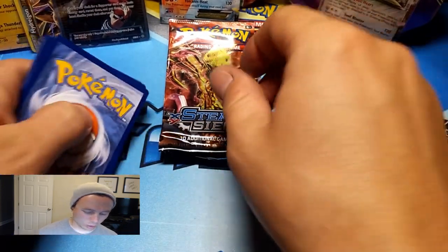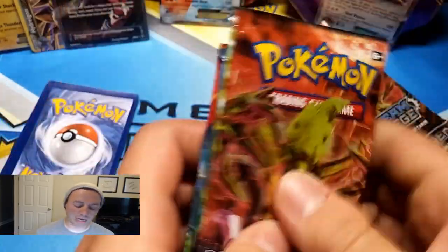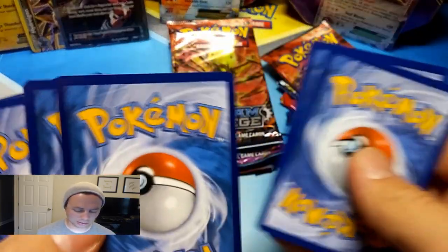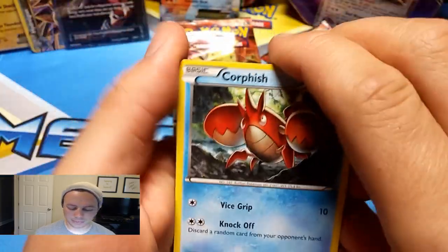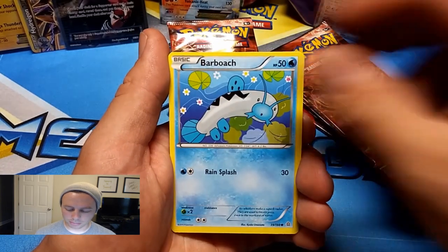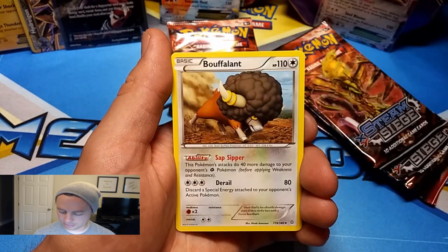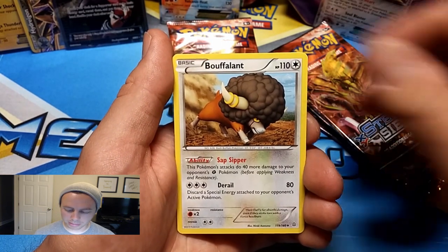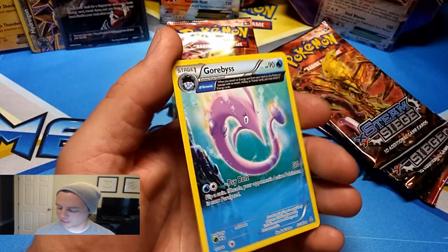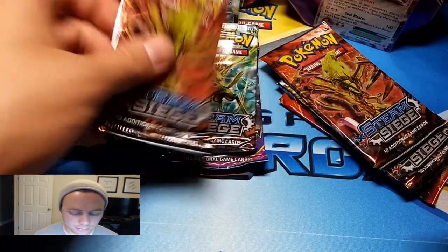At the beginning of the video I didn't go over what packs are in here — it's two Steam Siege, Ancient Origins, and Primal Clash. My bad, I just wanted to get right into it. Primal Clash pack: Corphish, Tynamo, Weedle, Barboach, Honedge, Seedra — uncommon — Bouffalant, a Dive Ball Reverse Holo — I might need that for my collection — and a Garbodor Ancient Trait card. Rare.